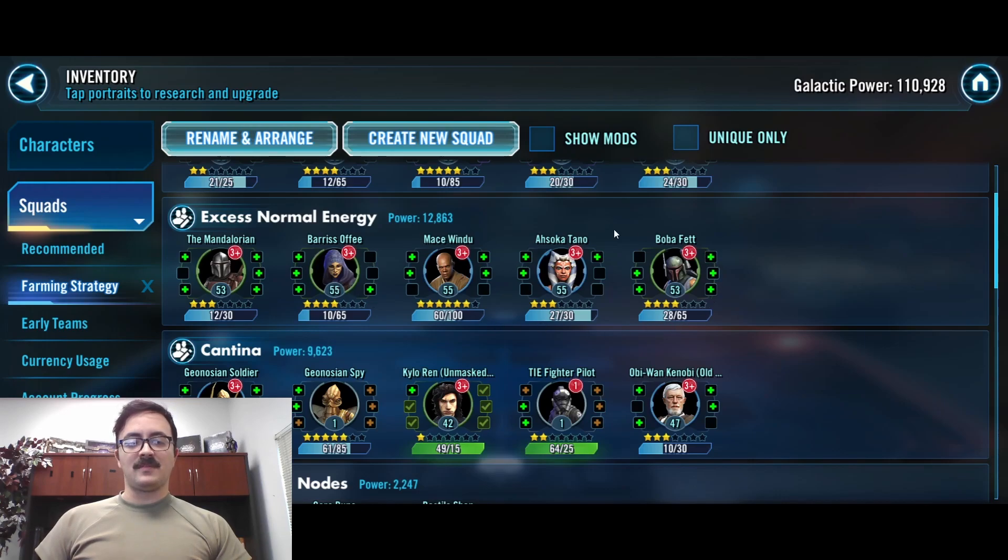All the rest of these characters come from shops, so there's no real rush to get them done. But this is the general order I would do them in: Mandalorian, and then into Barriss, Mace, Ahsoka, and Boba Fett.